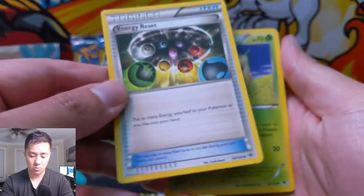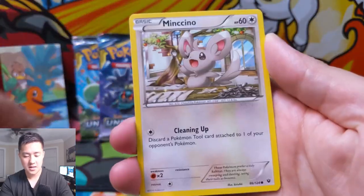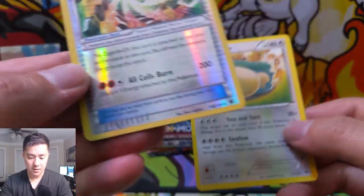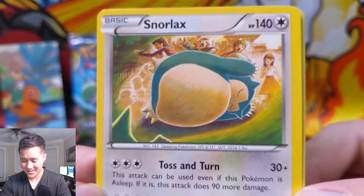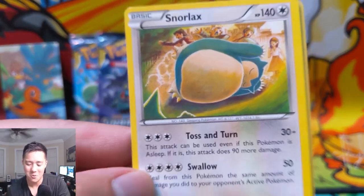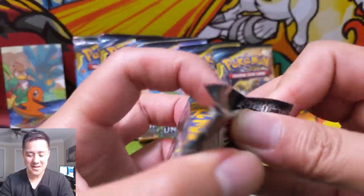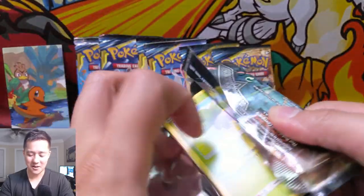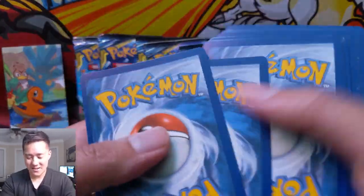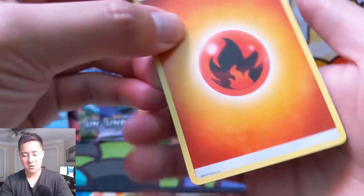We got a Servine, Koffing, Larvitar, Whirlipede, Minccino, Whismur, and a Power Memory — looks actually kind of cool. And this Snorlax — it looks like he was kind of in the way and instead of grabbing a Poké Flute to wake him up, they just rolled him over. Snorlax probably has the funniest art — he very rarely looks ready to fight; he's usually just sleeping or chilling.